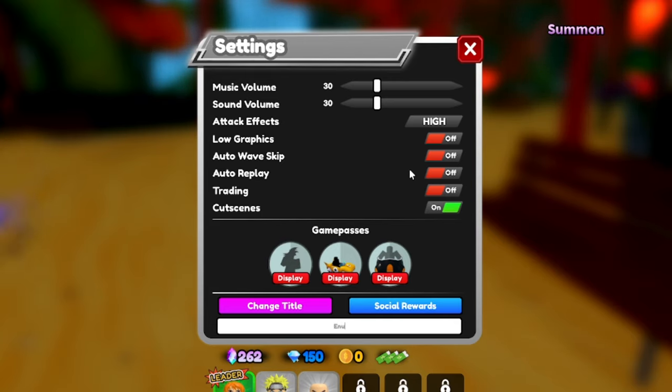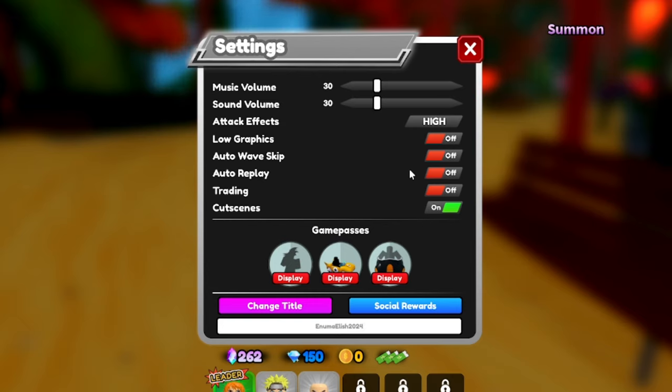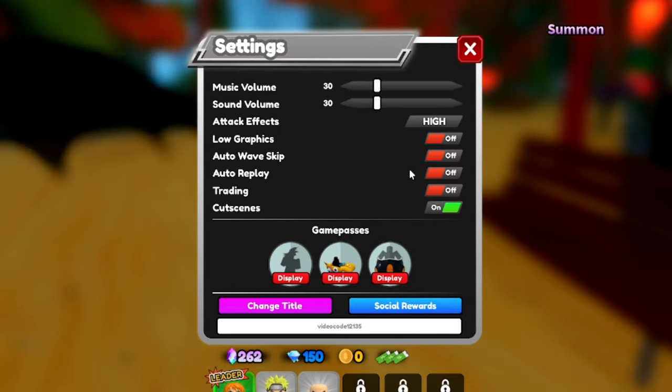Next we've got EnumaElish2024 — capital E-N-U-M-A, then E-L-I-S-H, then 2024. You need to be level 60 before you can redeem that one. And then there's VideoCode12135 — V-I-D-E-O-C-O-D-E-1-2-1-3-5. Go get that code for yourself, guys — that is another working code.